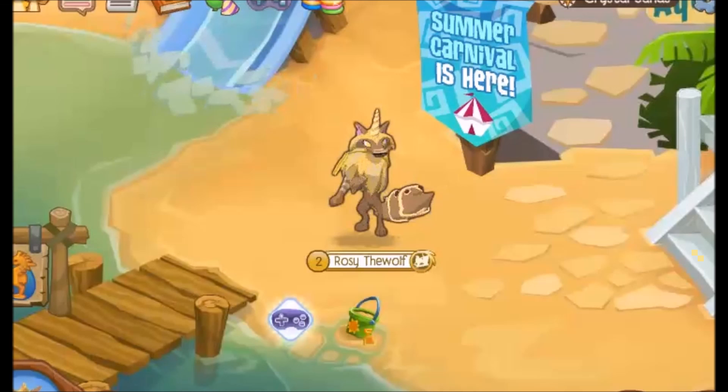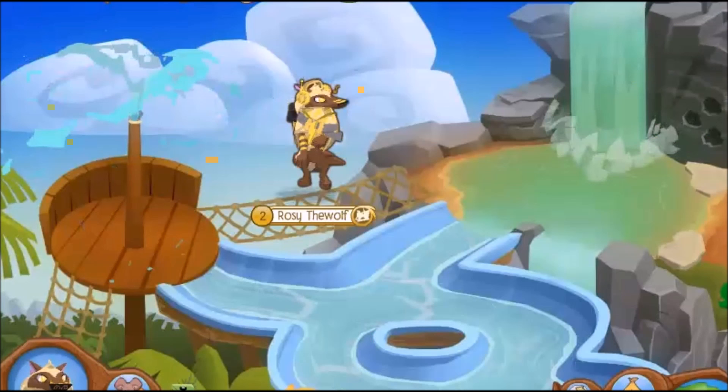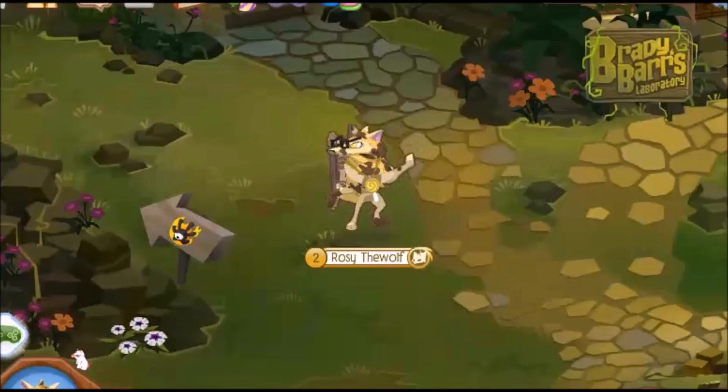Yellow outfits. For our first yellow outfit, you'll need a golden horn, a spiked collar, and an elf tail. For our second yellow outfit, you'll need some rare golden headphones, rare swords, and an amazing lightning necklace.